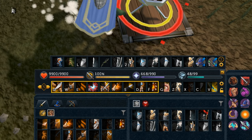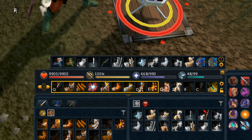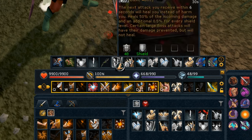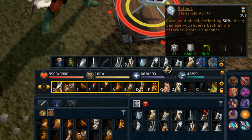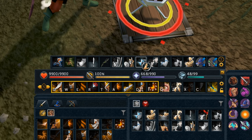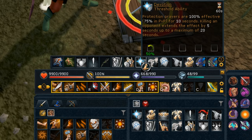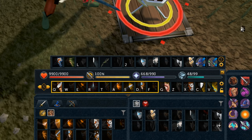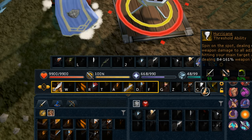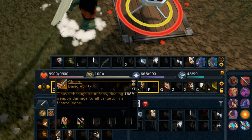Before we get into the actual boss fight, let's talk about the abilities you're going to want on your action bars. There are five main defensive abilities you're going to be rotating through: Resonance, Debilitate, Reflect, Revenge, and Devotion. If you don't have Devotion it's not the end of the world, but if you have it definitely use it. There are also three important two-handed abilities for when you're wielding your halberd: Quake, Hurricane, and Cleave — though you won't always need Cleave.